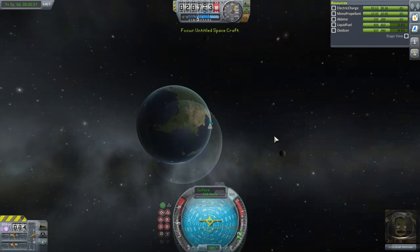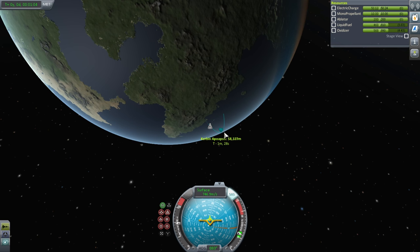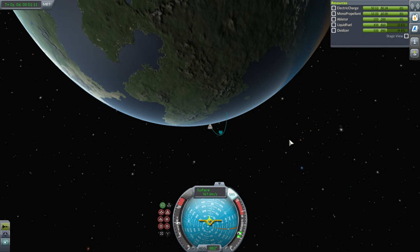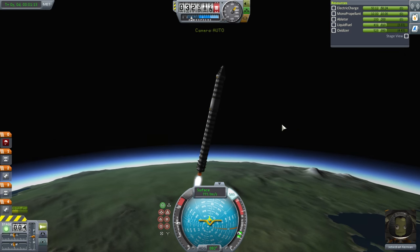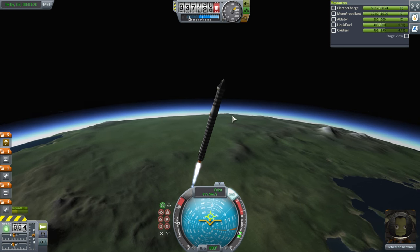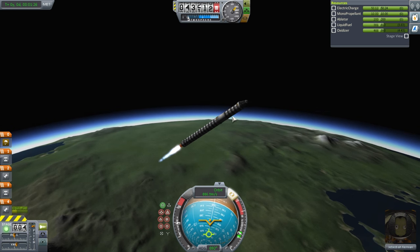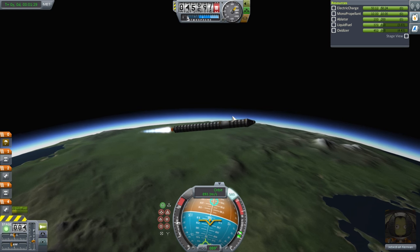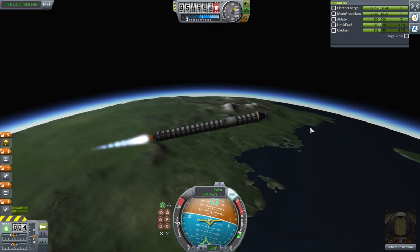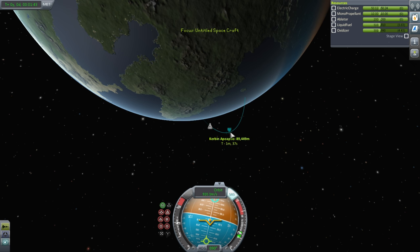We're going pretty fast already, so I'm going to throttle down. Our apoapsis — the peak of our orbit — is already very, very high. That's not very efficient. What we really wanted was a smooth transition to horizontal, but because I didn't start turning quickly enough, we're going up fast but not building much horizontal velocity. Right now we're through the thick part of the atmosphere, so I'll go straight out. Once you pass about 30 kilometers you no longer have to worry about flipping, so you don't have to follow the prograde vector down anymore.